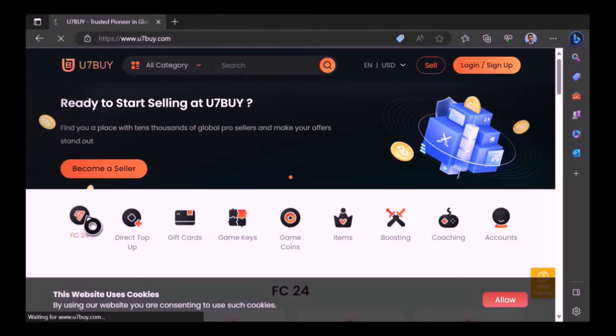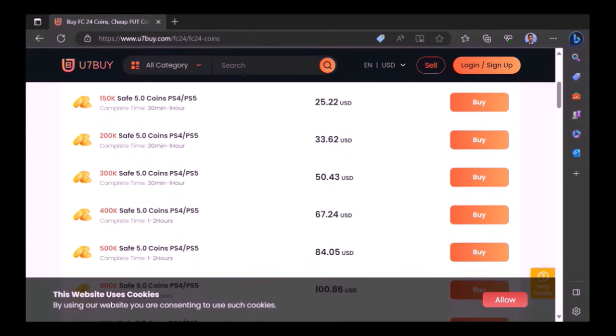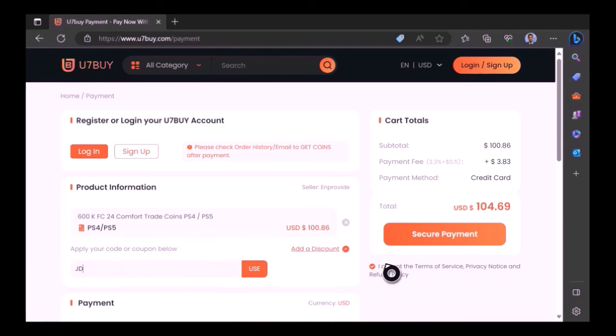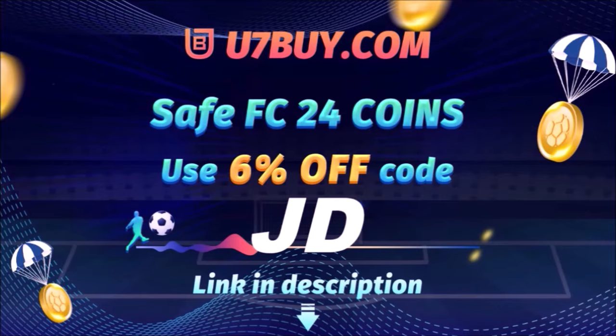Want to use icons and elaborate your experience on FC 24? Well check out use7buy, it's the only place JD Gaming ever uses to buy his FC coins. Type in JD for a cheeky 6% off, link in the description.